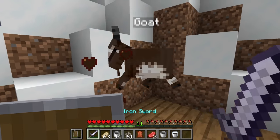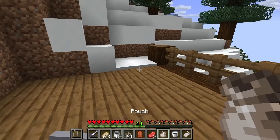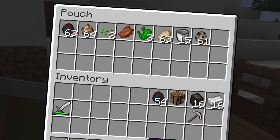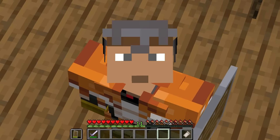They also have a new drop type — cashmere. You can take cashmere to get a pouch, which seems to be a way to access the bundle system that has yet to be actually released in current versions of Minecraft. I think I accidentally put the bundle in my bundle — pretty big bug. Noted for later.